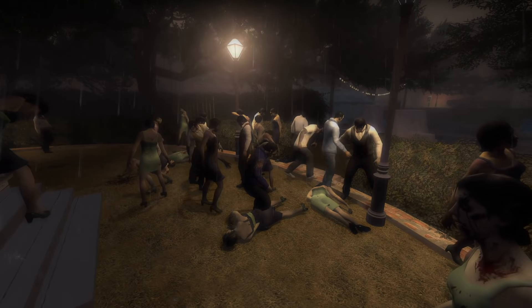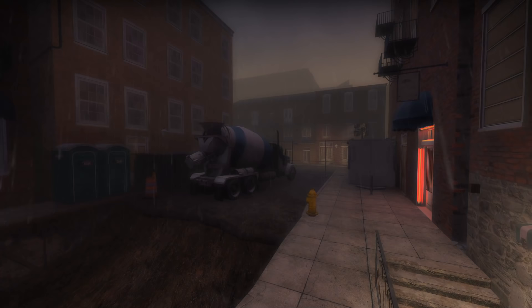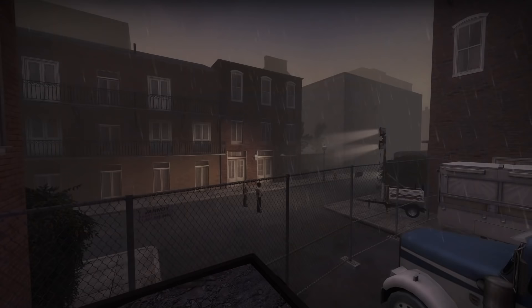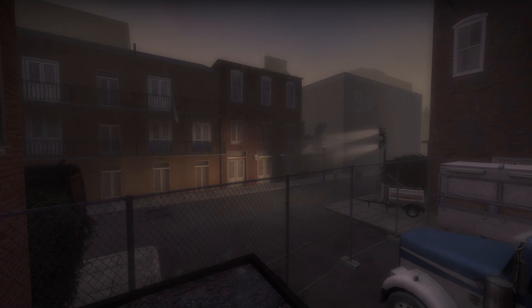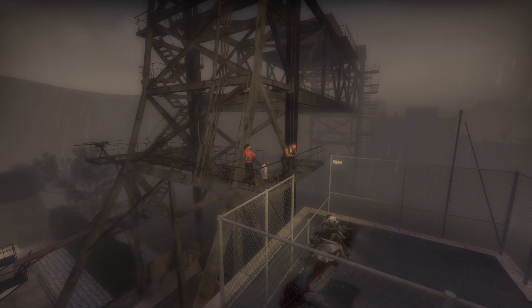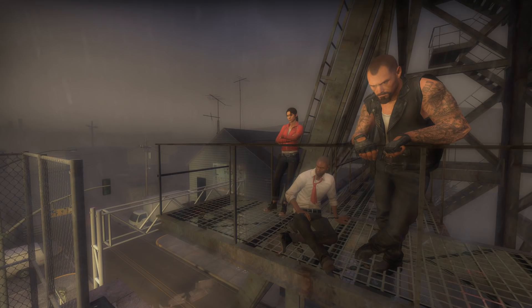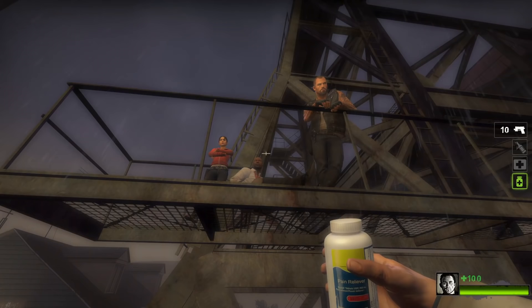One nice detail is that the common infected in the wedding area are dressed in formal attire — they were probably attending the wedding before they got infected. The second map is very long, one of the longest official maps in the game. About a quarter of the way through, there's a chance to witness a van drive by a fenced-off area themed after the fictional Midnight Riders band. People speculate this scripted event suggests the band might still be alive in the Left 4 Dead universe, and following the infection's events from the Midnight Riders' perspective could be an interesting direction for a sequel or prequel.